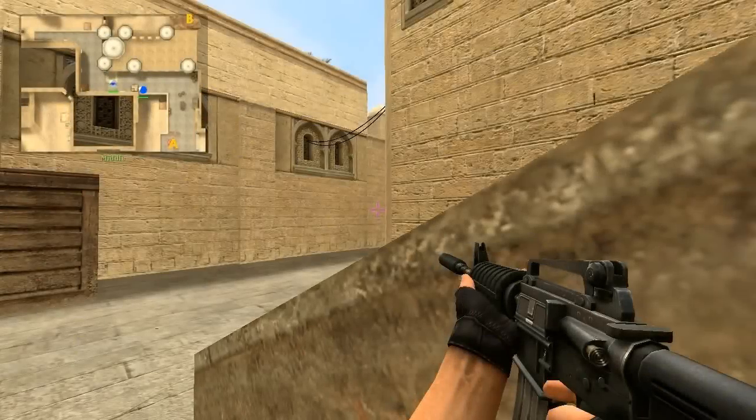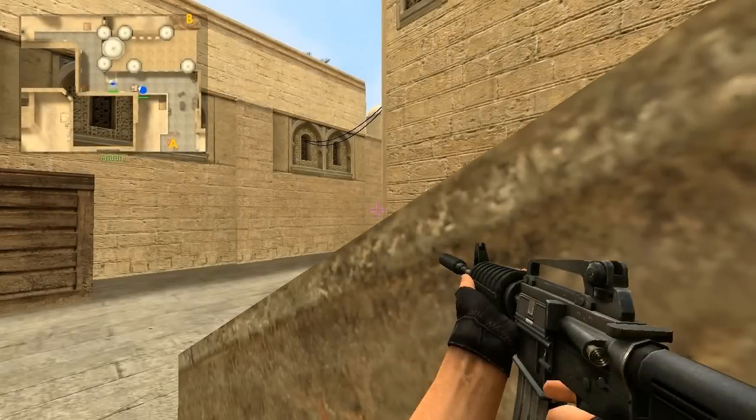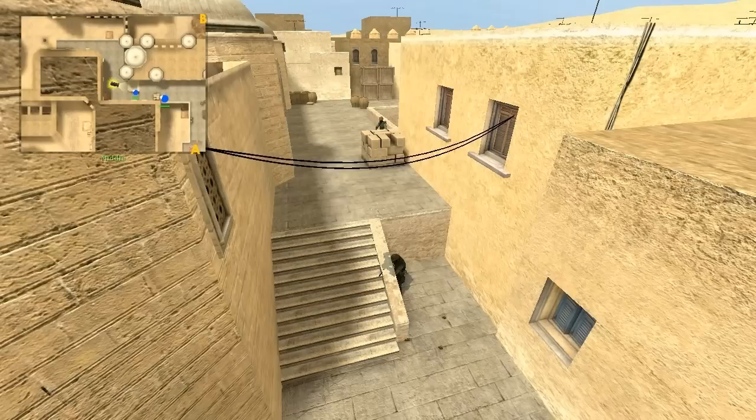The next spot is Catwalk, which is most commonly played with a teammate and is very hard to play alone. It is best to have a peeker and a flasher. The peeker is the player who has his gun out and is ready to shoot the enemy at all times. The flasher plays two roles: he can aggressively flash so your peeker can push, and he can also counter flash when the peeker is blind.